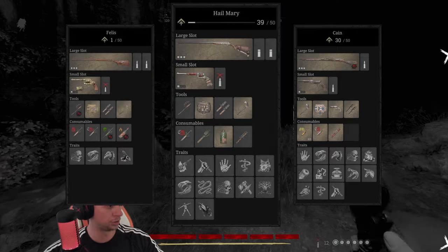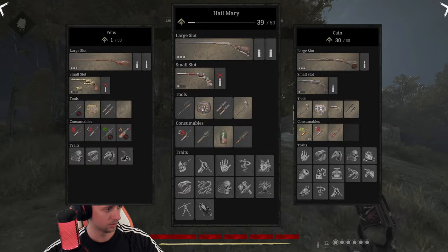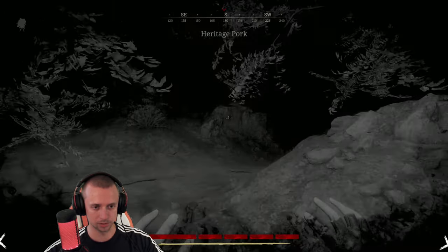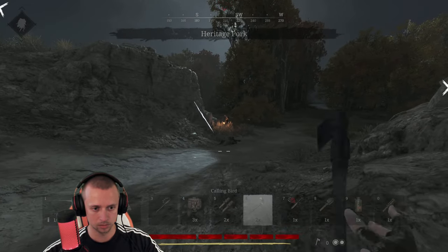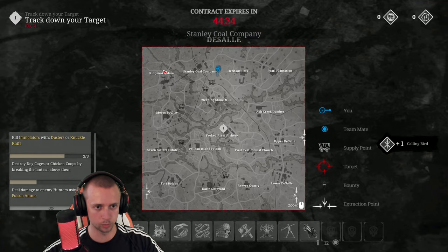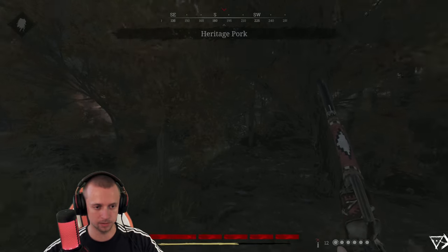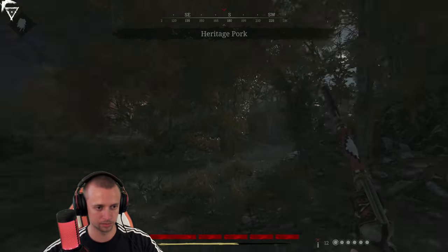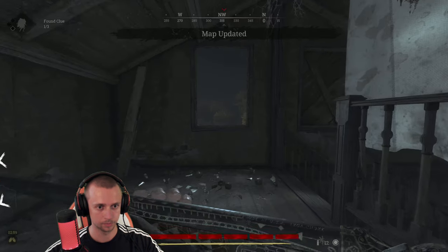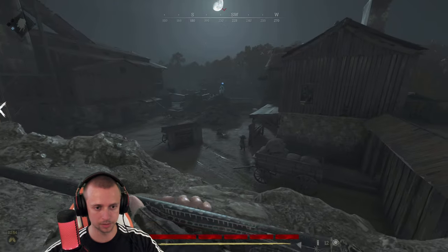Alright, nice. I almost did the same mistake as in the previous game. I have convinced my teammates that we push for the whipping stones straight away. Let's see if we're gonna get some nice value out of it. Let's see what we get — okay, not that bad. The boss should be somewhere close to us.